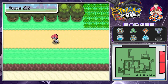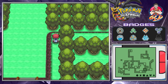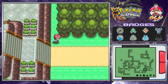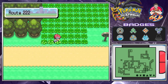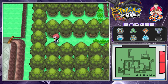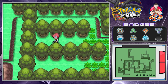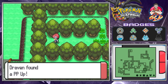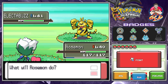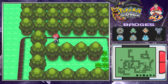Here is Route 222, and I think there's an item right here — nope, not there. Let's go right ahead and continue on our adventure by battling everybody. There we go, we found ourselves a PP Up, and yes we're going to be getting attacked by level 41 Electabuzz. You can actually capture those Pokemon right here.